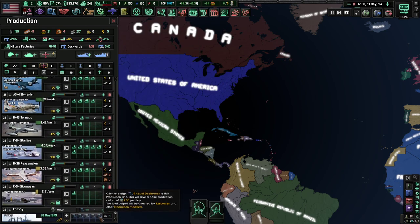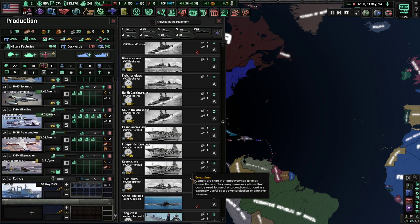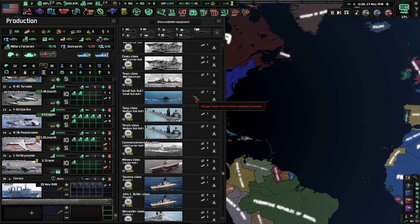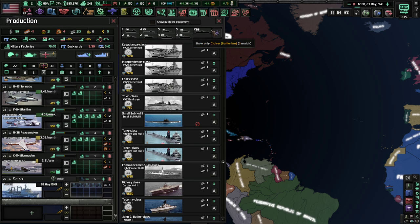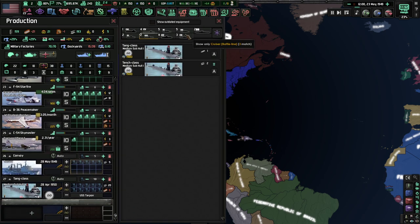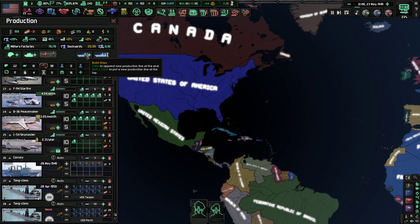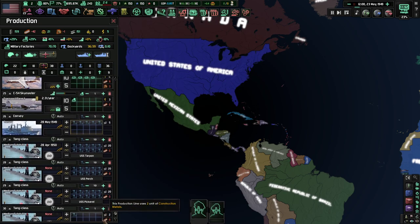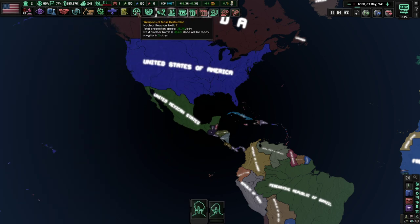We've got a lot of military factors here. We will go five on convoys, and then we're basically just going to build medium submarines and small submarines. We're just going to crank out submarines, because submarines are just the best ship in Hearts of Iron 4. The more of them, the better.